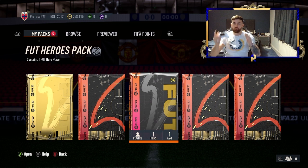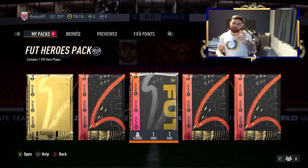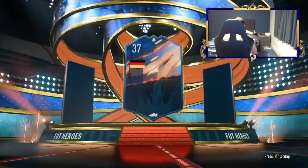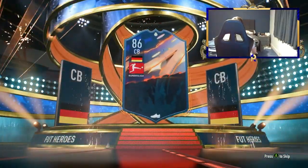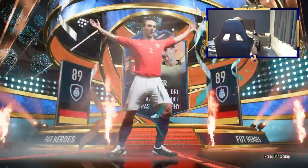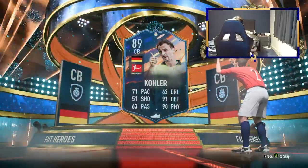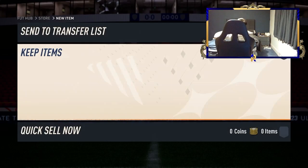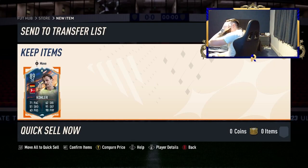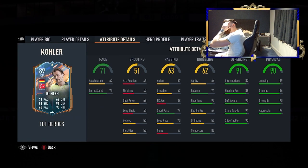Here is the big moment. I'm going to open the pack, spin around, press in, and then slowly turn around to reveal. We know it's going to be a walkout. What we want is a French flag — or Marquisio would be sick. Cordoba would honestly make me want to die because I've already got him. So we're going to click, skip through, click in. It's a German. No.